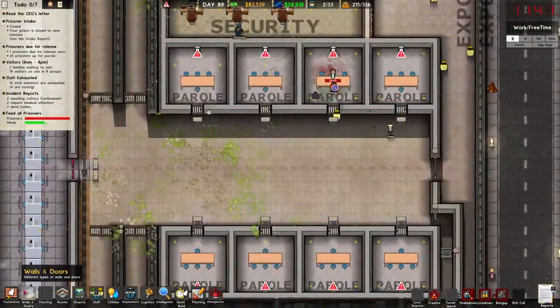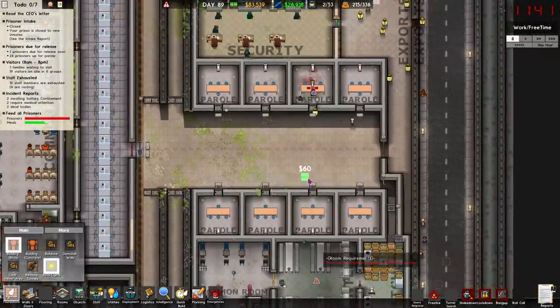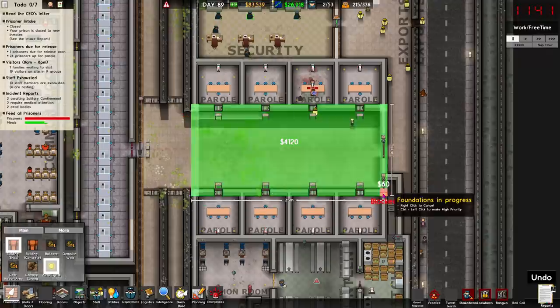Somebody said the best way to get around this is to turn it into one big room, take away the walls in between, and have each parole room — because they're still indoors apparently, that still counts — then have just one armed guard in the whole big room. I'm just going to experiment around with this and kind of see how things go.